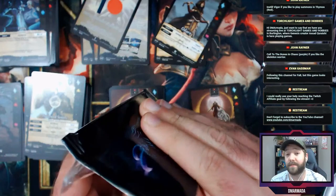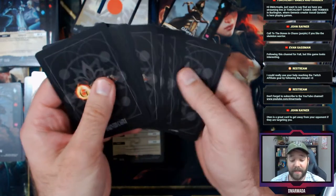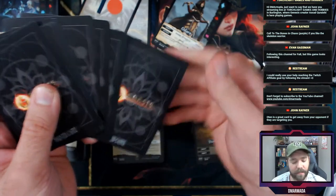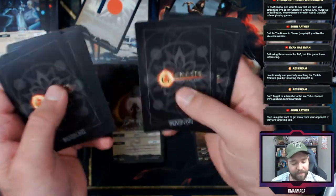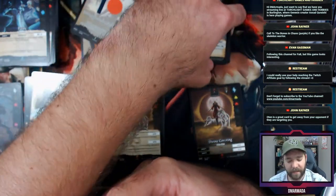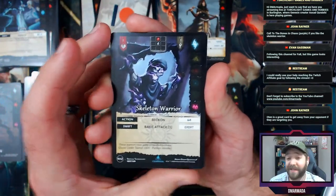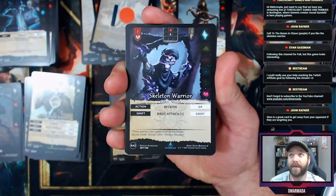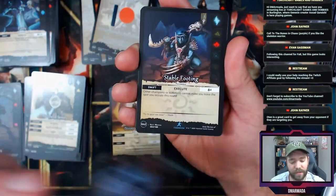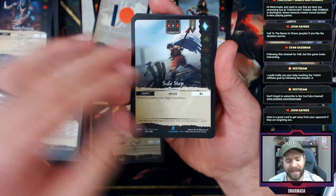The more rarities you push, the more people might think there's a cash grab. Flesh and Blood just dropped the super rare rarity slot — I think that's super smart. Having three rarities — common, uncommon, rare — and then including epics as alternate art full art versions of rares is interesting. I'd imagine it makes the chase easier as well.